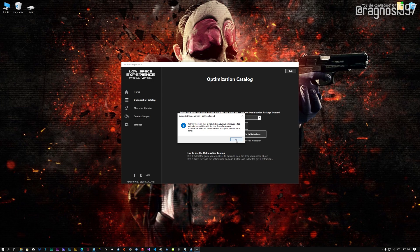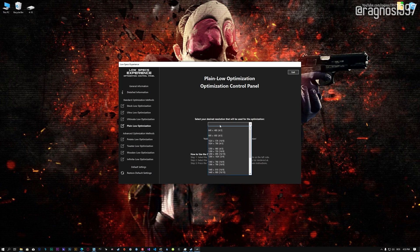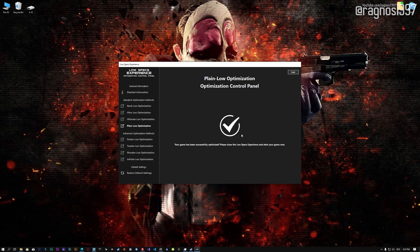If it is, press OK and the optimization control panel will load. When the optimization control panel loads, simply select the method of optimization and the resolution you would like to render your game at. This is something you will need to experiment on your own in order to see what works for your system the best. Once you decide which optimization method and resolution you are going to use, press the Execute Optimization button and then start your game.